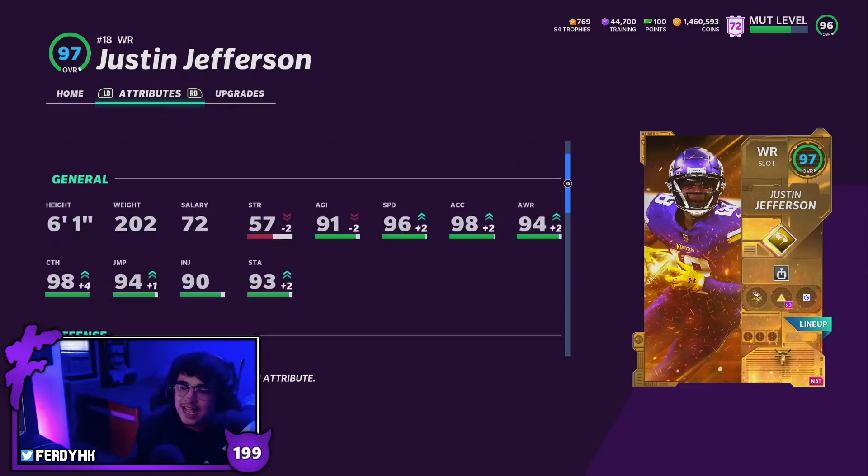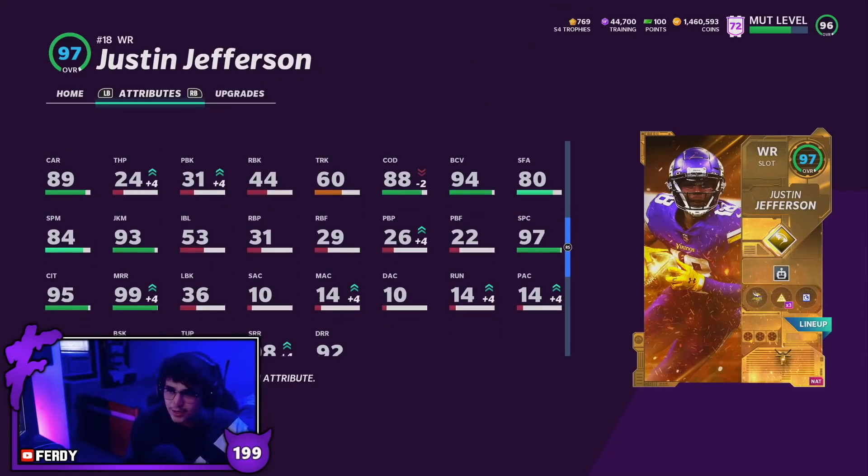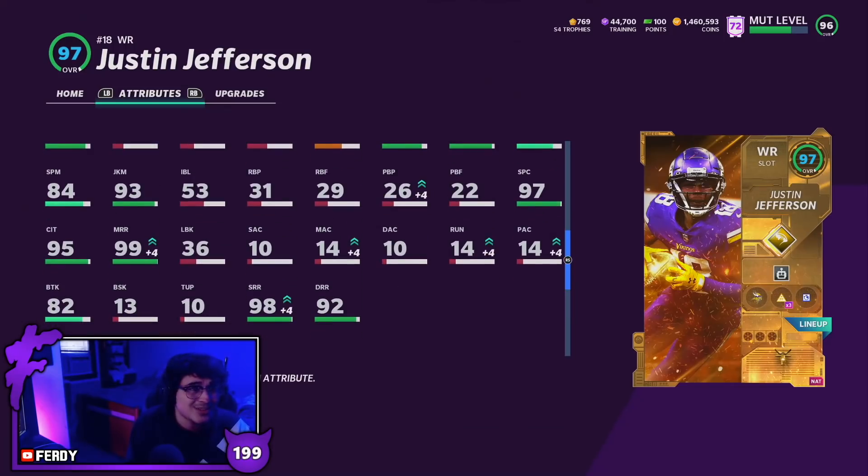After the catch, Justin Jefferson is very similar to Stefon Diggs — 89 carrying, 88 COD, 94 ball carrier vision. He has the juke move threshold and also an 82 break tackle. J. Jeff is pretty solid after the catch, nothing too crazy. He's not like Odell or one of those more elite after-the-catch wide receivers, but still pretty solid.